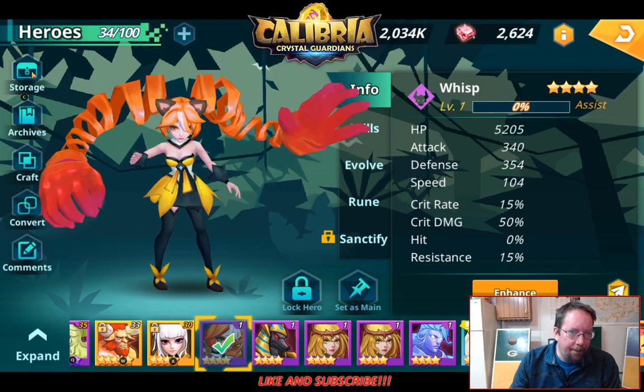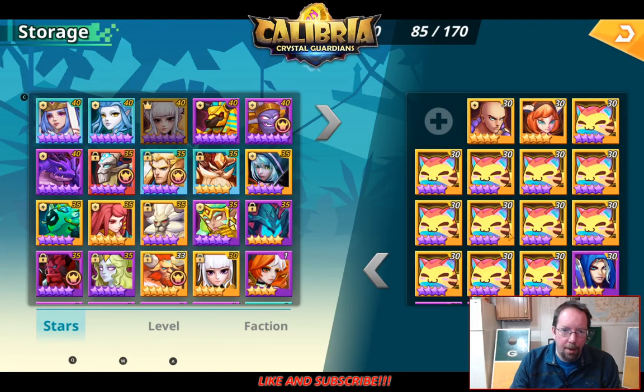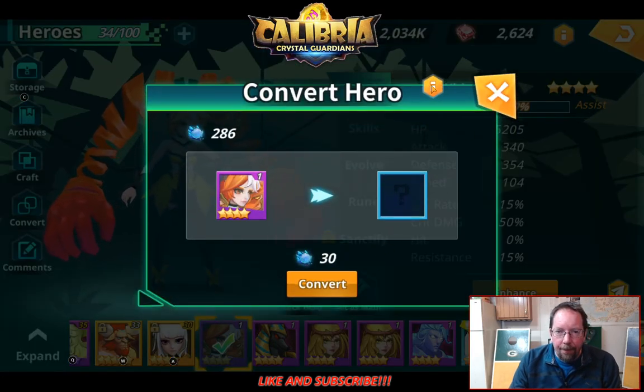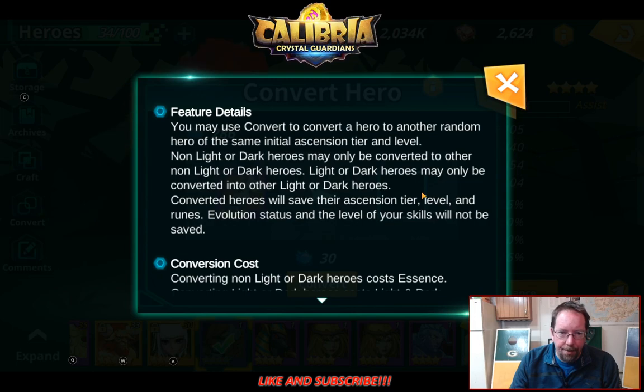Before we start, I need to talk about what you have. So the conversion — you can convert heroes. You may use convert to convert a hero to another random hero of the same initial ascension tier or level. So basically that means a 4 star creature you convert, it'll give you a random different 4 star. If you have a 5 star it'll give you a random different 5 star.